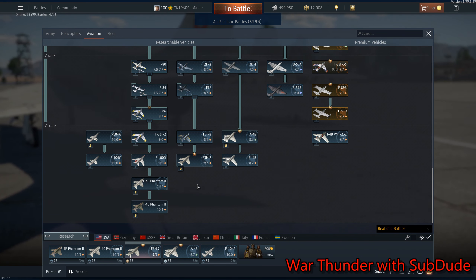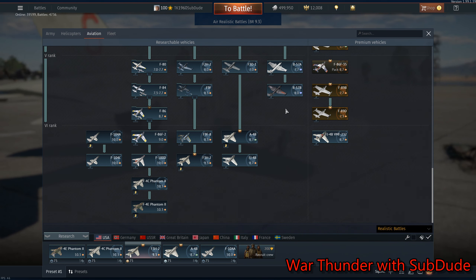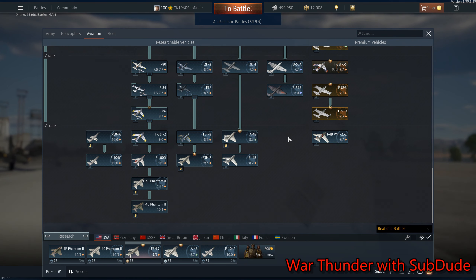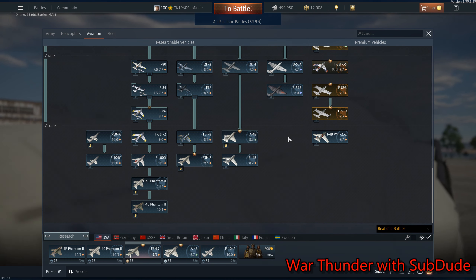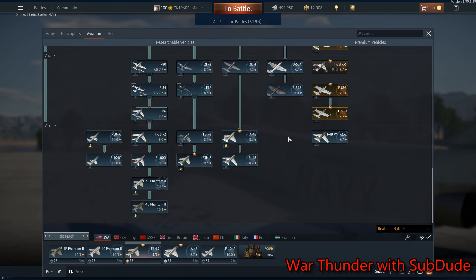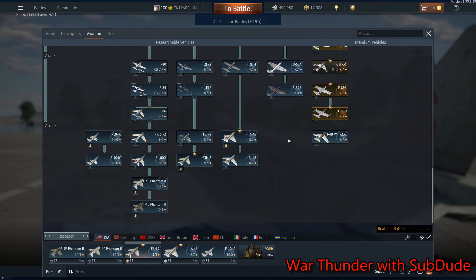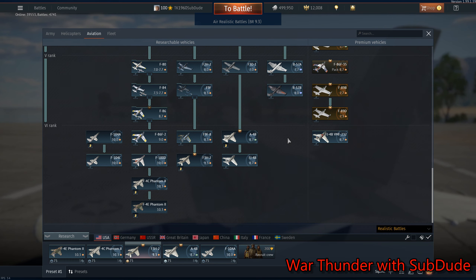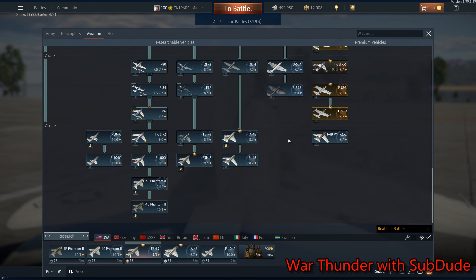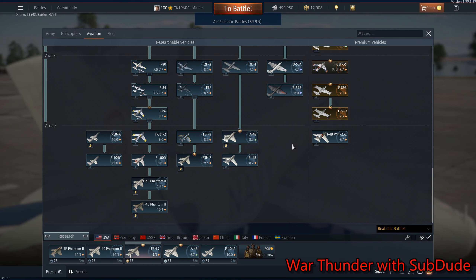That's pretty much as much as I would do to the American lineup. I might add an additional bomber, like a B-45 in Rank 5, or a B-66 in Rank 6. Why would I add those planes? Because they have a stinger in the tail, which no American bomber at Rank 5 or Rank 6 has — but Russians do! And I'm sick to death of trying to close up behind one of those to kill it and being shot down by laser cannon 23 millimeters.